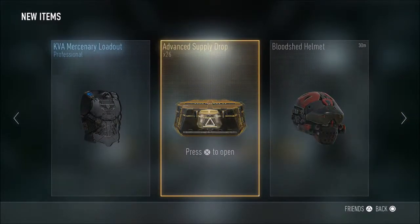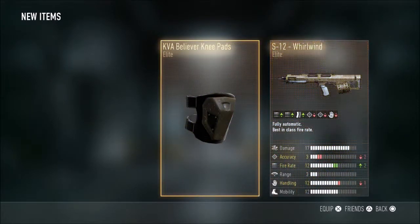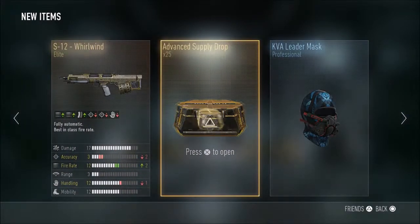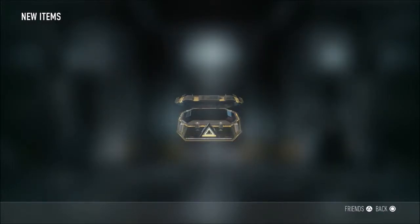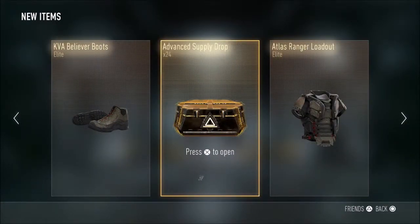Nothing. Advanced Supply Drop number one. That's a triple Elite right off the bat. Nothing on that one.